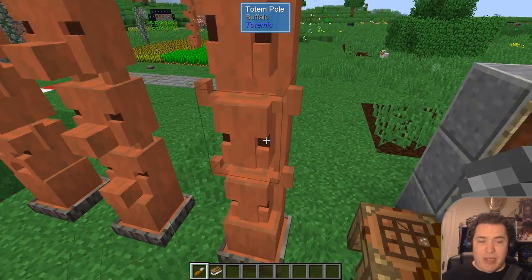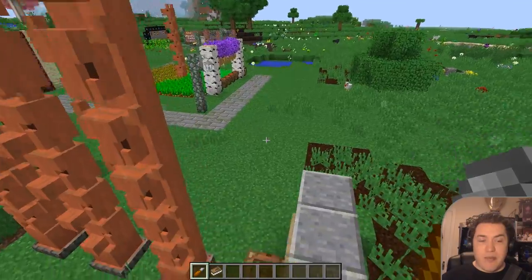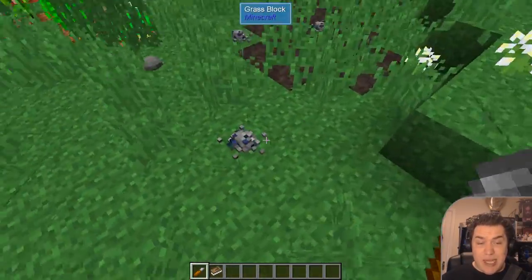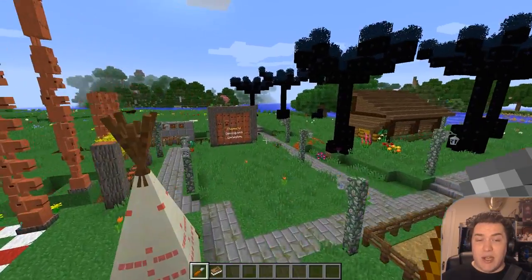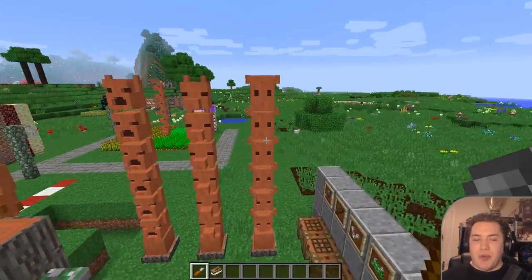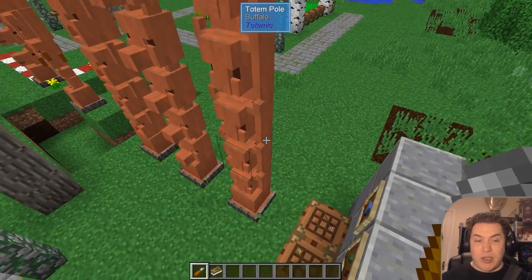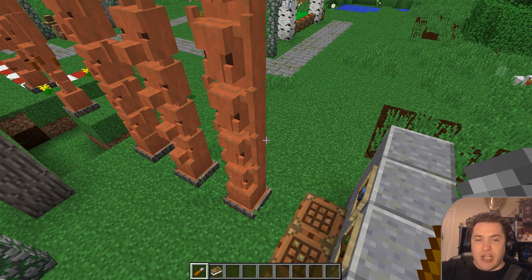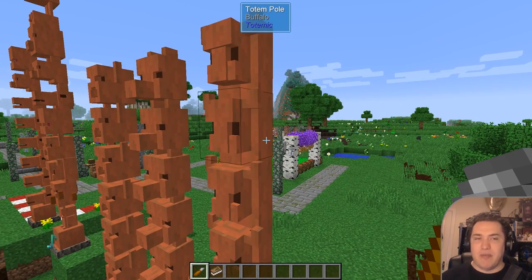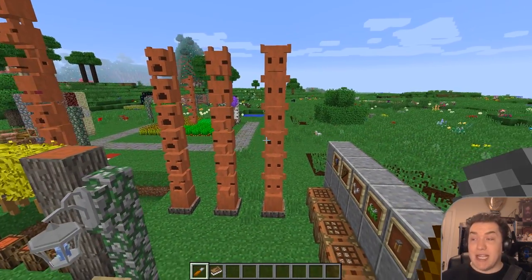If you have a mining area, you might want to use the buffalo totems instead to just get a haste bonus. The haste bonus does not affect core samples — it affects things like redstone, coal, lapis, and similar ores. So you don't need the pig all the time, but I would highly recommend using the buffalo totem. It's so simple: you just build your mineshaft, place down three or four wood blocks, carve the buffalo, and then you can mine around it. Highly recommended to use that as often as you can.